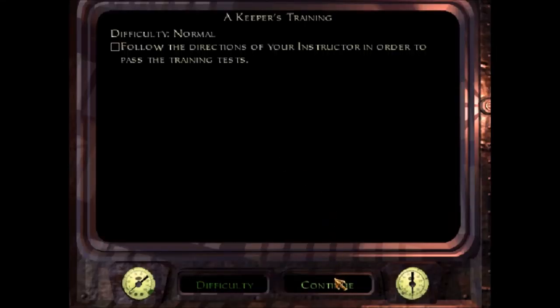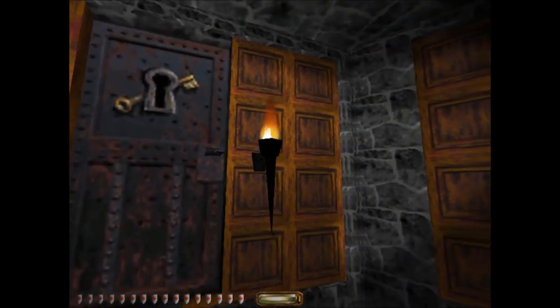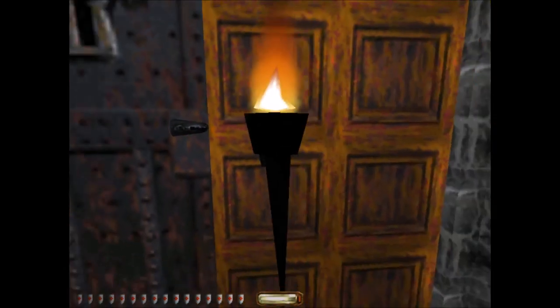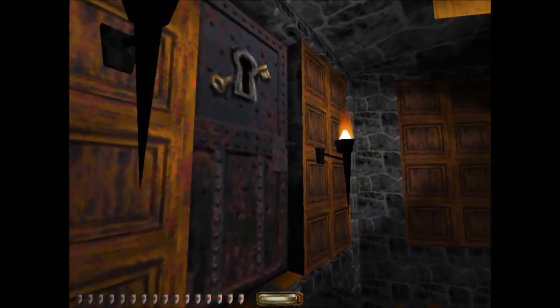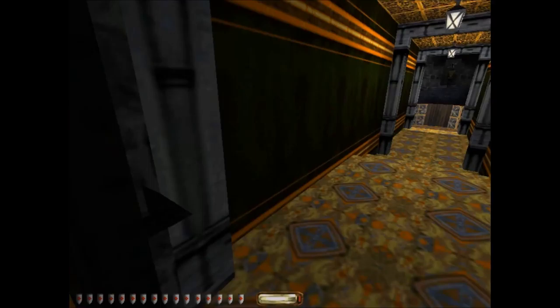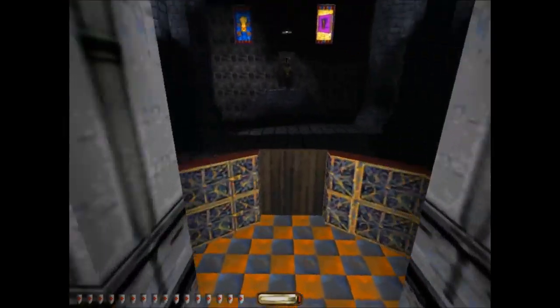You must learn to move. Welcome, young Garrett. In the nearby rooms, I will instruct you in the various skills you will need to survive. Please stay in the entrance area to each room while I explain the room's purpose. When you are ready to begin your lessons, proceed down this hallway to the first room.